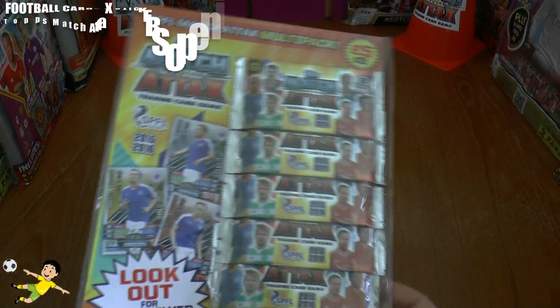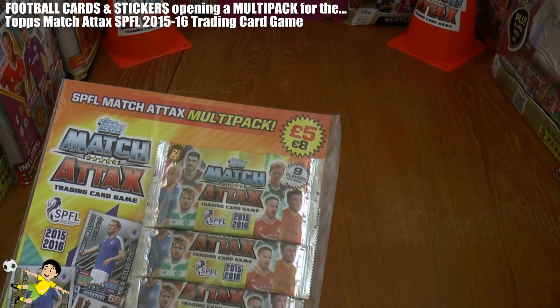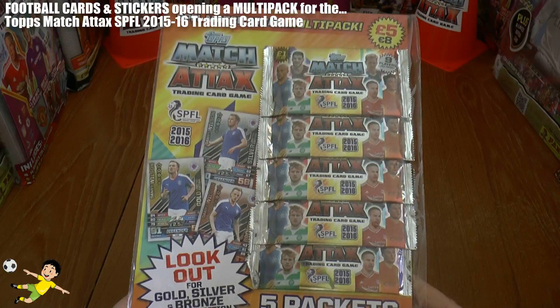What's going on guys? Football Cards and Stickers here, welcome to another multi-pack opening for the Topps Match Attax SPFL 2015-16 Trading Card Collection. These are on sale for £5 or €8, if you can actually find them in a newsagent — they're very, very rare of course.